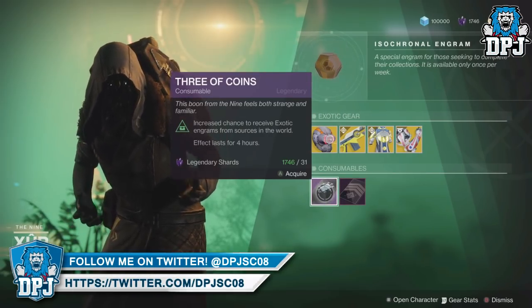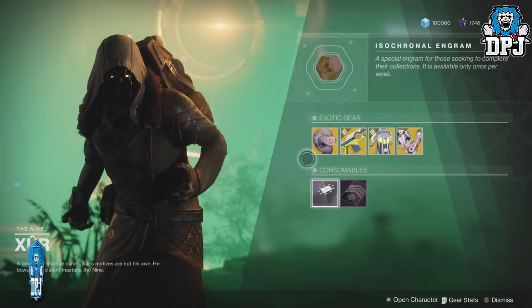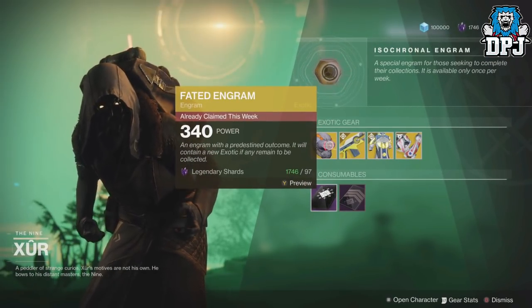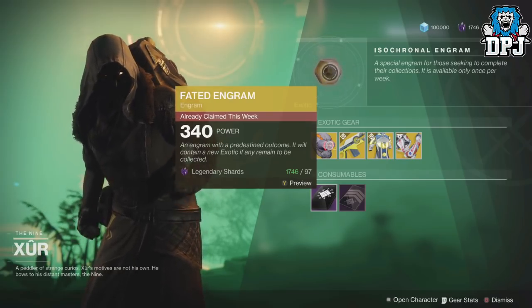We also have the Three of Coins, costing 31 legendary shards — which in my opinion do not work. We also have the Fated Engram; you can purchase one of these per week. I bought mine on my last recording but because it messed up, I had to do it again.